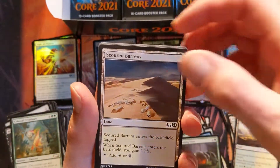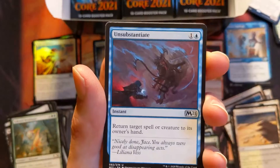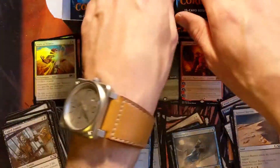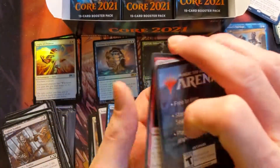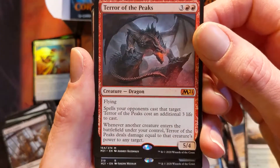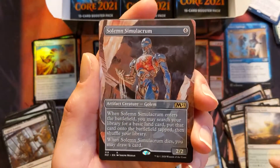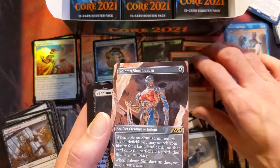When are you gonna let me open? I'll let you open in a couple of minutes. Shackle Geist. I'm not seeing any of the reprints I want to see. Alright, a couple more packs — Terror of the Peaks! That is a sick card! And then we got a full art Solemn Simulacrum. This is so sick — I cannot believe we just double tapped that. How did we just get a regular rare on top of a showcase? That's insane.